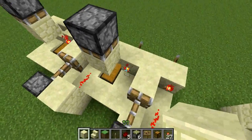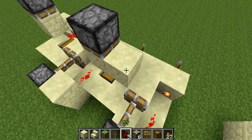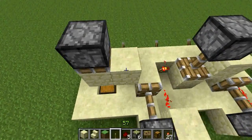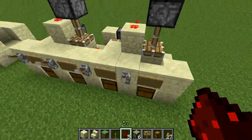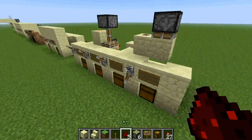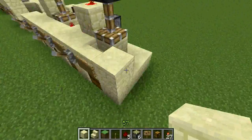Now put a block on top like this, followed by another piece of redstone dust, just like that. And now these open just like that, and they lock just like that.